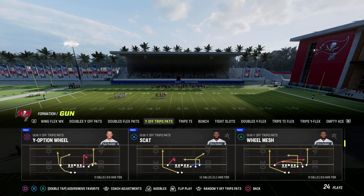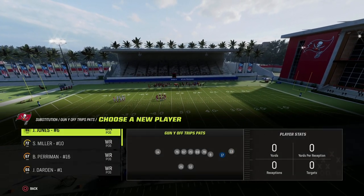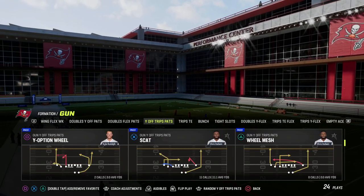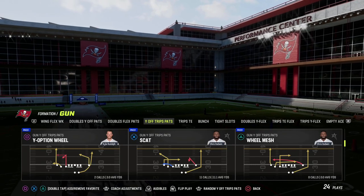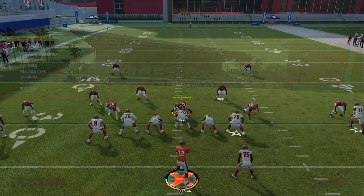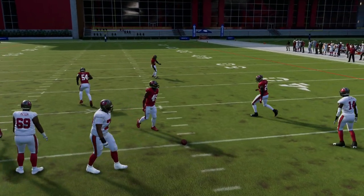What I want to recommend is this works a little better if we go ahead and flip the U-Trips formation. So on the right hash, you can also run this to the short side, but the player we're going to be going over is Y-Option Wheel, and ideally we want to be on this hash mark.